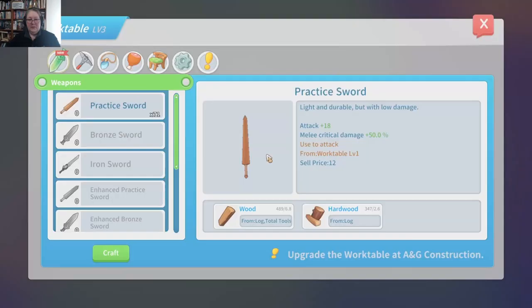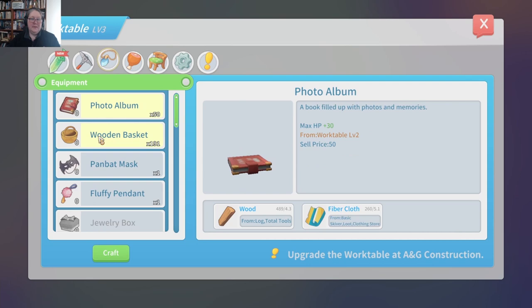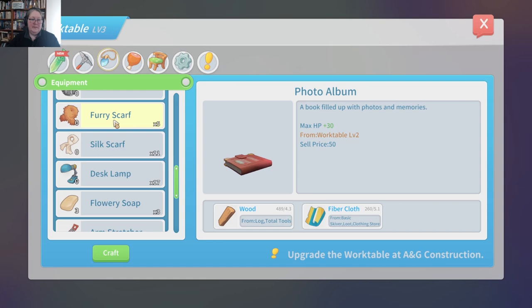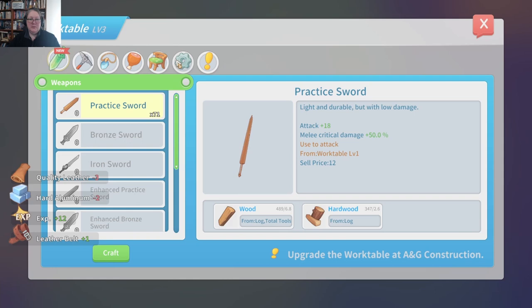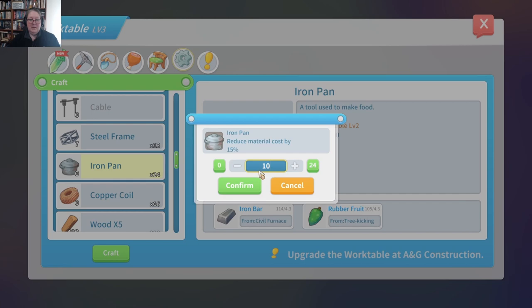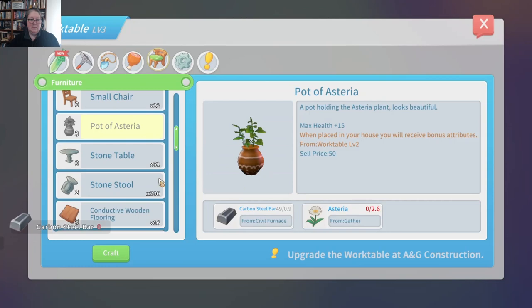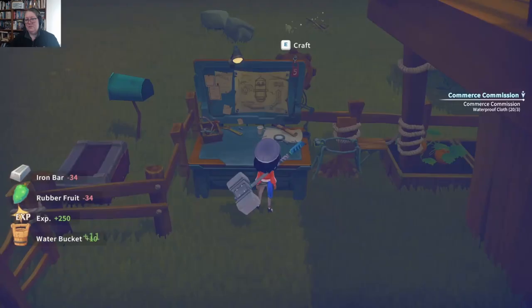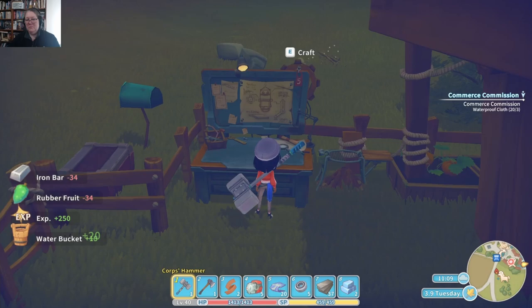We need to make some belts for Remy. I can make one because it needs hard aluminium and I need more quality leather. While we're here I'll make some pots and some buckets — I might make 10 to start with. Stereo pots for Albert, water buckets. It's about time we got down to doing the gifting and making friends.